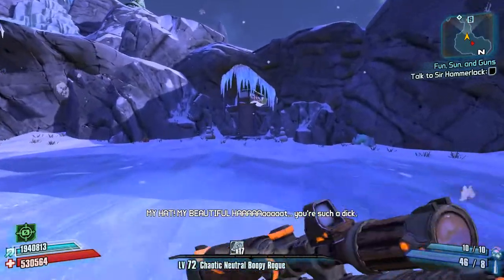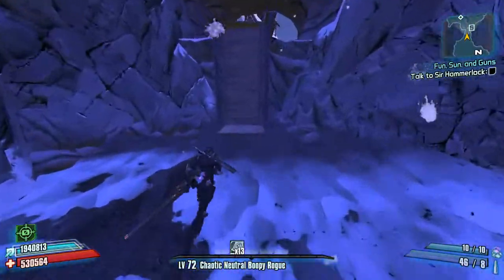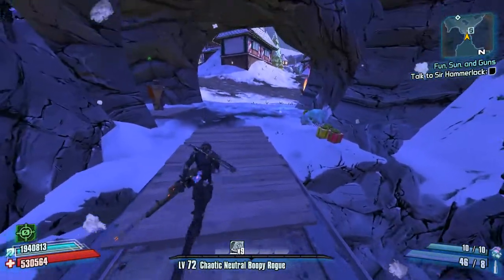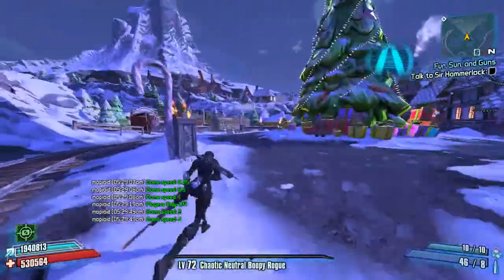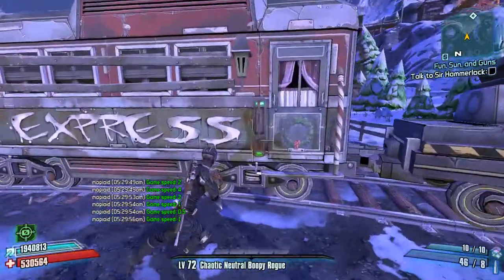Let's run back and check our loot. And to do so, we'll kill time a little bit by getting a sweet third-person shot. And why not run a little faster again too. Zero's super fly.